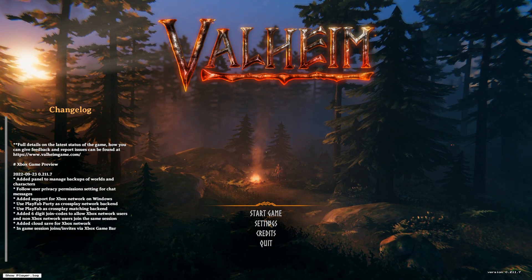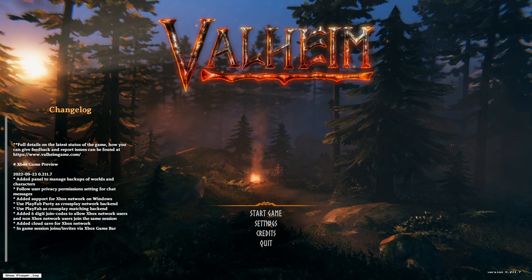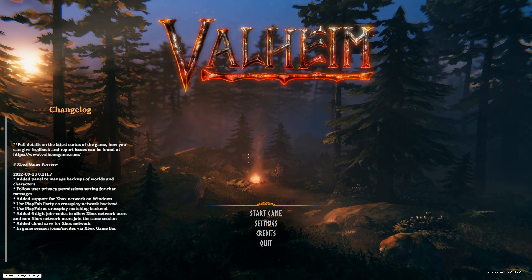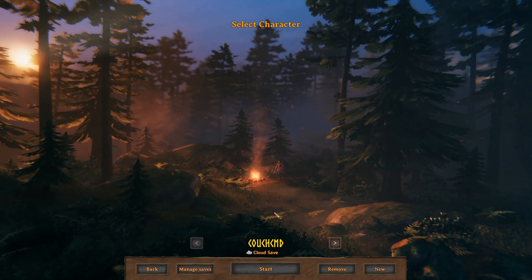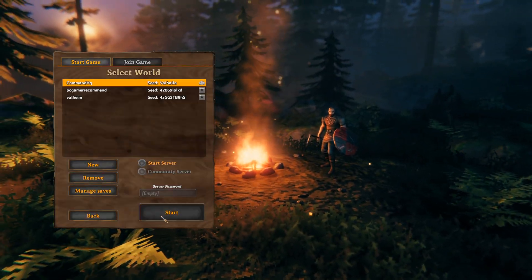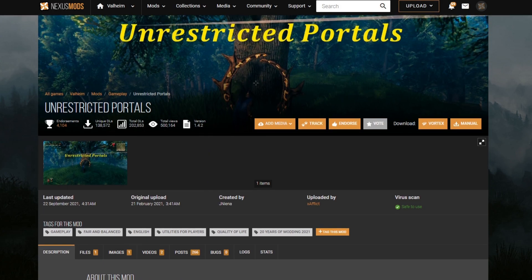I did a video on Valheim a long time ago — I think it was my first or third video. One of my subscribers who's been around since around October last year requested I go through how to mod Valheim for Game Pass. Here's the vanilla state of the game — I'm showing this to demonstrate the restriction around portals specifically: you can't bring ingots or certain ore types through portals. The mod I'm going to use is Unrestricted Portals, which removes that restriction and lets you move stuff through portals however you'd like.